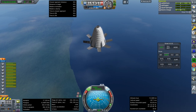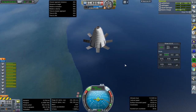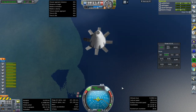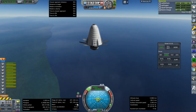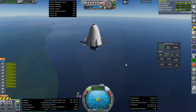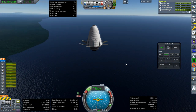Do I believe the suicide burn countdown? It's a little bit suspicious how it's counting down, but there's drag and everything so it's complicated. This is where some sort of landing script would help. We have 234 Delta-V and our speed is less than that, so in principle we can do this. Okay, ignition.